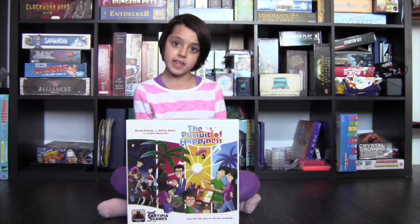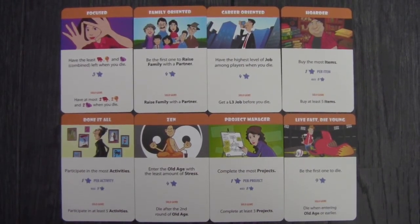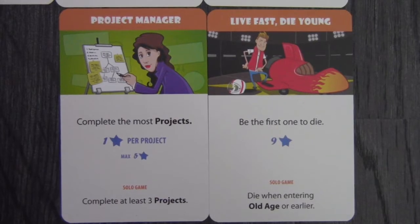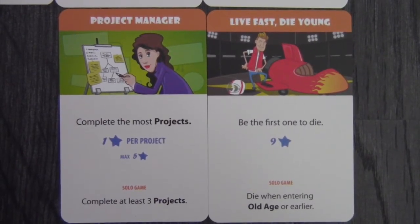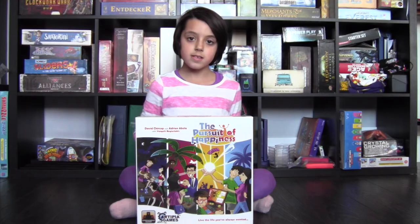Child traits are kind of like a variable player power mechanism, because it makes sense to play the game based on them. There are also life goals, which are put out randomly at the beginning of the game. You work toward these and they can give really great rewards — for example, the player with the most completed projects will earn some long-term happiness, which is the scoring system for the game.